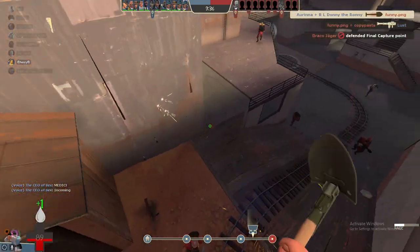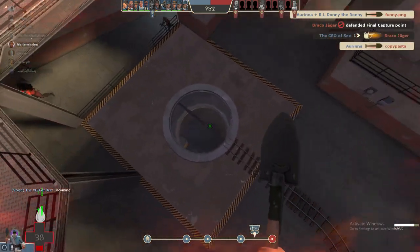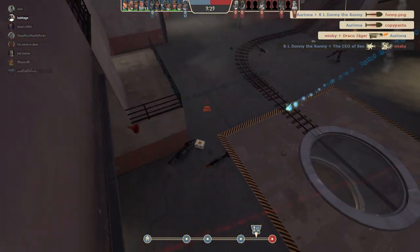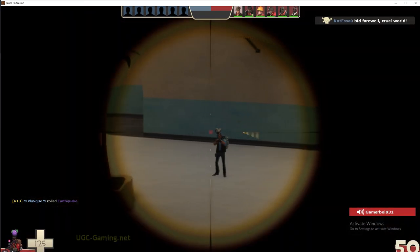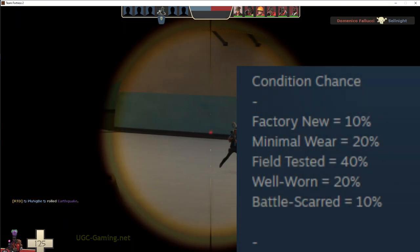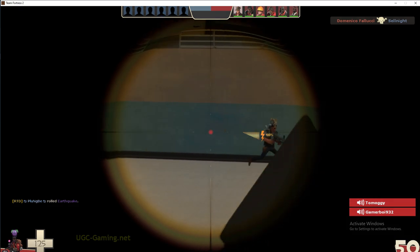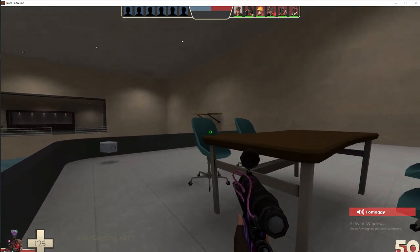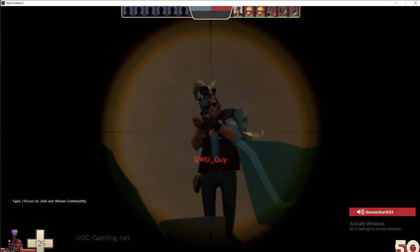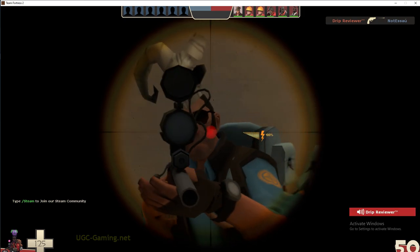The basics of Team Fortress 2: there are levels of wear, just like in Counter-Strike. Factory New is a 10% chance, Minimal Wear is 20%, Field-Tested is 40%, Well-Worn is 20%, and Battle-Scarred is 10%. So it's 10, 20, 40, 20, 10 — equal distribution between wears as the odds of getting them.